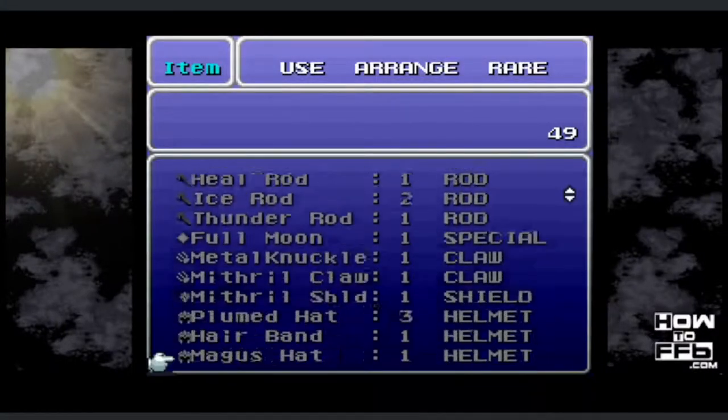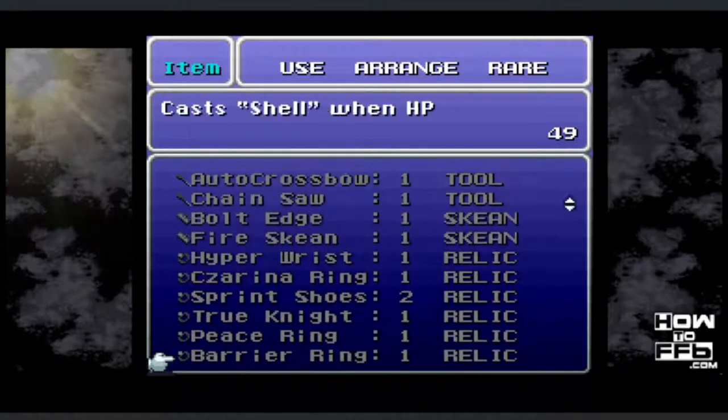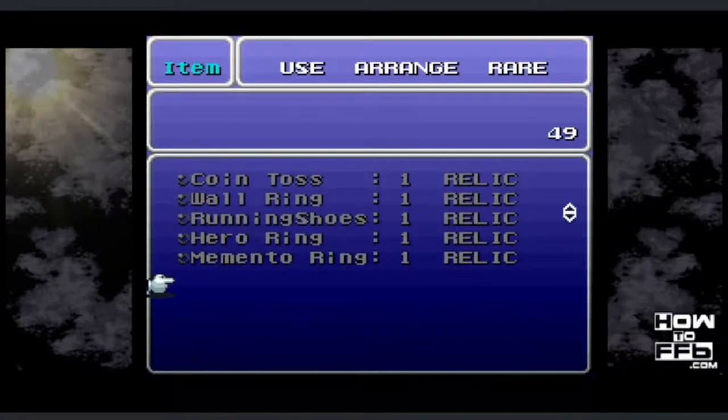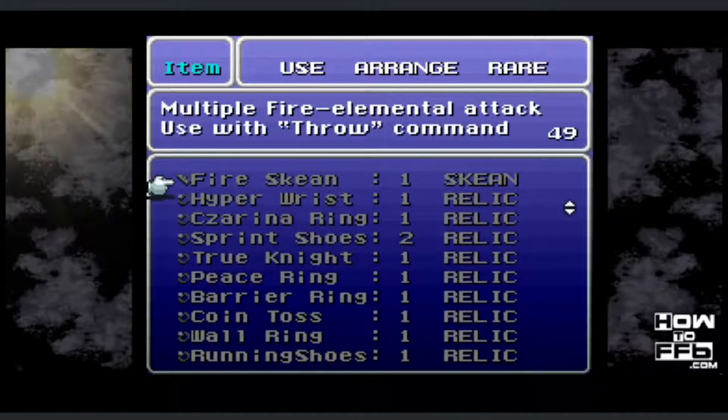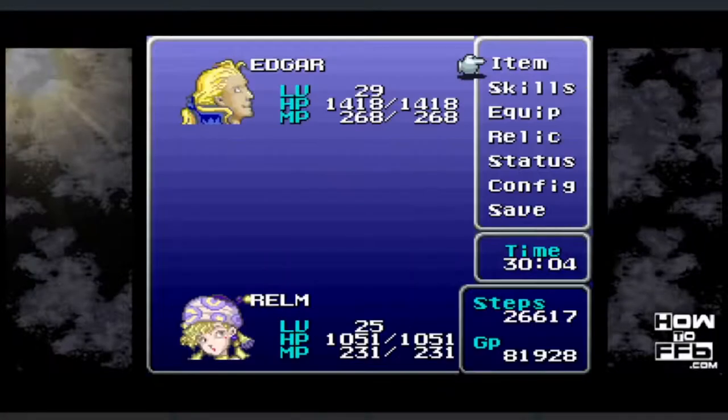You need to have less than 51 items — so 50 or fewer items. You can see in the top right corner I have 49 items. The 51st item slot in your inventory is going to get overwritten, as well as a bunch underneath it. You're best off just shrinking your inventory down to 50 or fewer items. Easiest way is to sell off tonics and things you can buy back later, and equip party members not currently in the party.